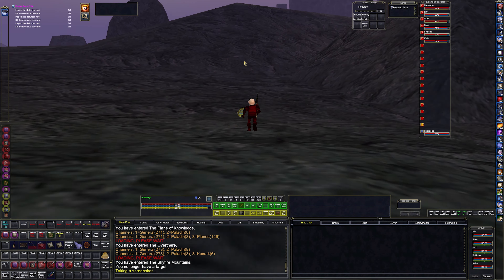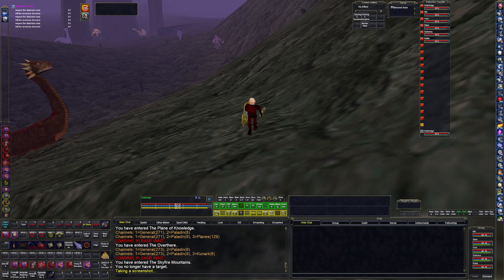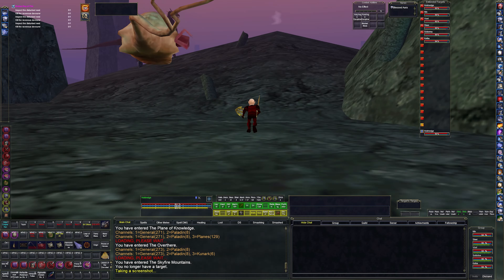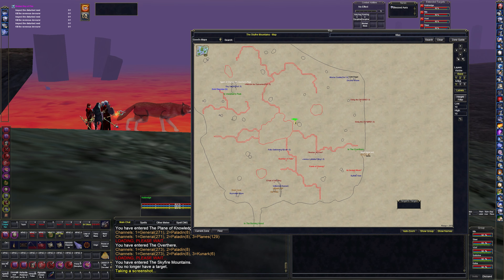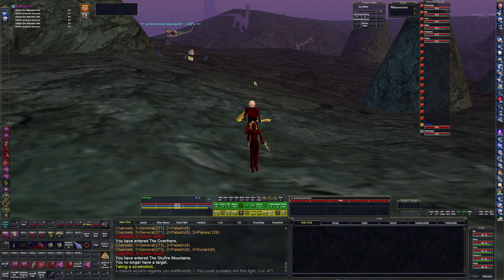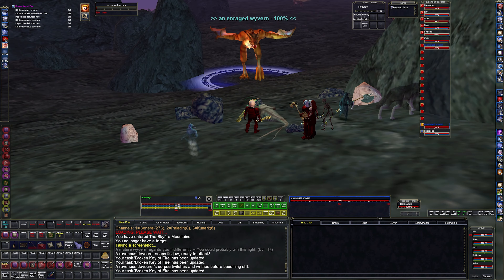Obviously somewhere in this zone is what we're looking for. Oh crap, that's a lot of mobs. Nothing there - Bottomless Devourer. There's the lake of fire. Let me check and see if EQ Resource has a map for this. Right in front of me I think I see what we're looking for - some rocks and then a Ravenous Devourer. Make sure everybody walks over that, and we instantly kill it. We got an Enraged Wyvern coming right at us.